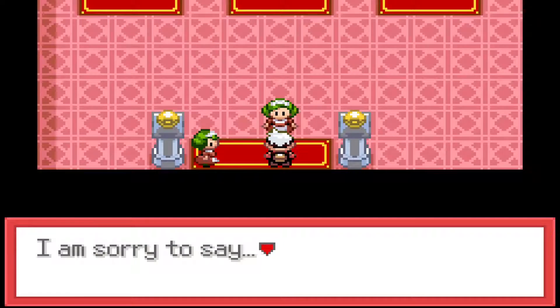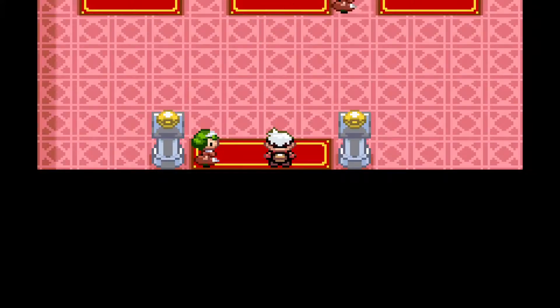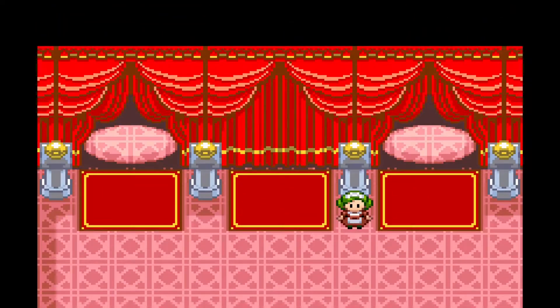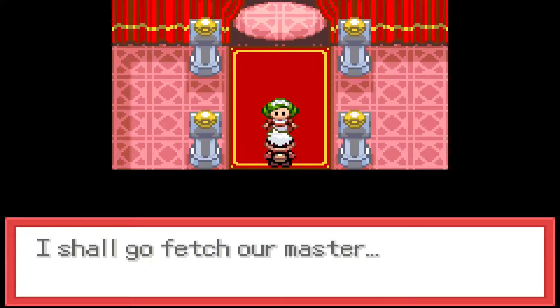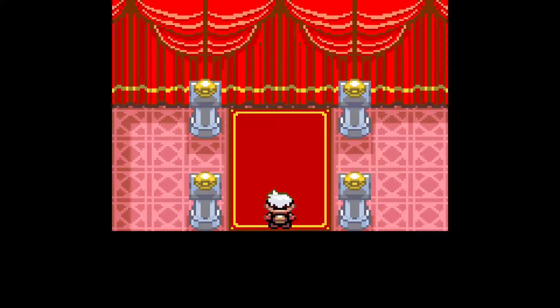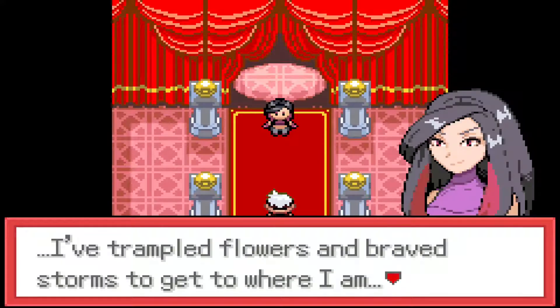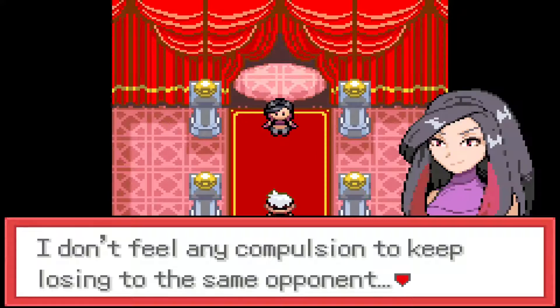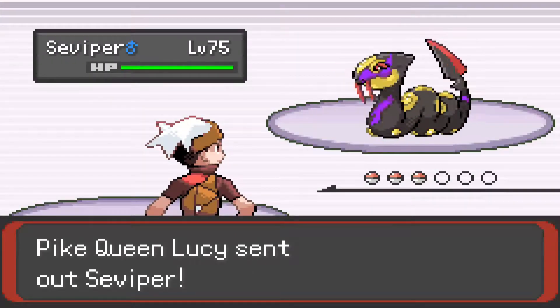Finally, after ten whole complete runs of this place - which is actually kind of fun - a terrifying event, even a horrible one. We've paid the utmost care. Now we're fighting Lucy for our gold symbol. Let's see how her team has changed. She still doesn't have a Silviper - did they just not want to update her? I feel like having a Silviper for the gold round is kind of what I would have done.